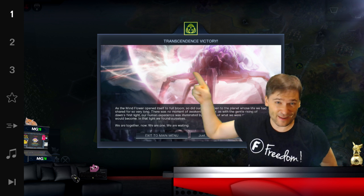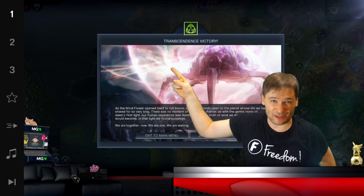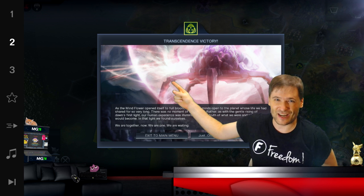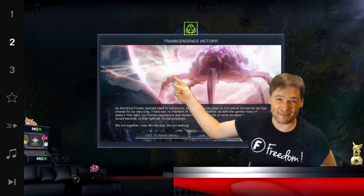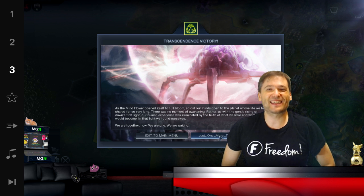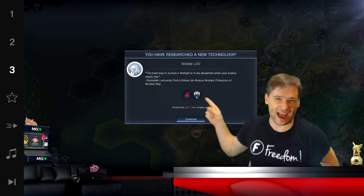Click one in the video bar right up there to jump straight to tip number three. Click two in the video bar to jump to where you can get all the tips, so if you missed any you can get them. And click number three to see our new end cards.